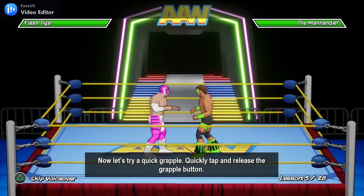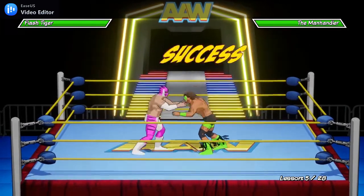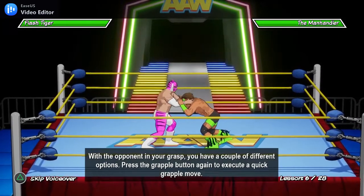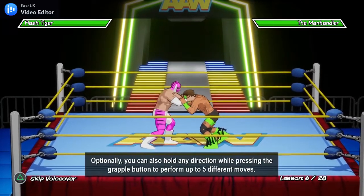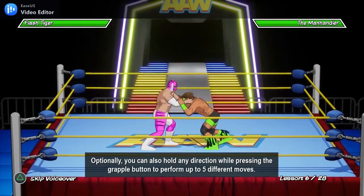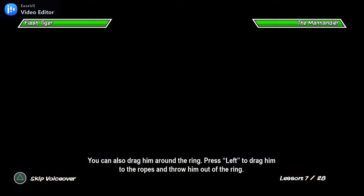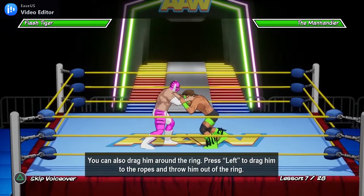Now let's try a quick grapple. Quickly tap and release the grapple button. With your opponent in your grasp, you have a couple of different options. Press the grapple button again to execute a quick grapple move. Optionally, you can hold any direction while pressing the grapple button to perform up to five different moves. You can also drag your opponent around the ring.